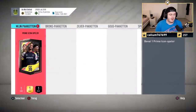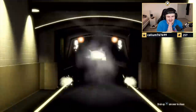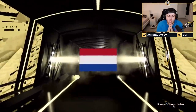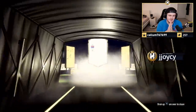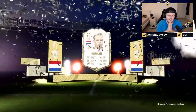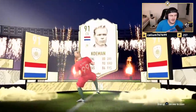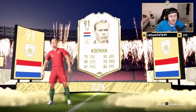Now for the Prime Icon Pack. Let's see what we get — hopefully something good. Dutch? That's a center back, isn't it? Yeah, it's going to be Koeman. Again, that's a small dub. It's not necessarily a huge dub, but it's not bad, it's alright.